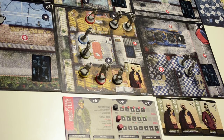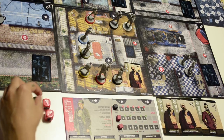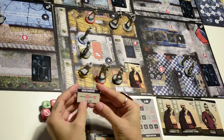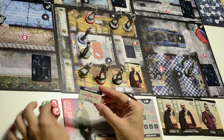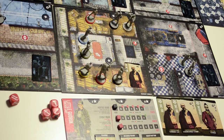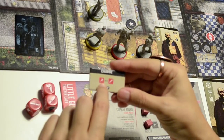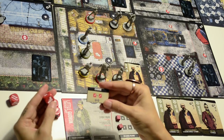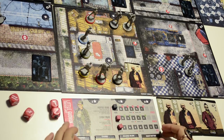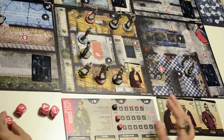I roll two knives and two guns. This green die result counts as a gun according to the stats. Using my abilities, I use the Head Chopper which turns any result into a double knife — so I swap the gun into a double knife. I also use the Charge, which swaps a knife into a run or a run into a knife. Then with the Reverse Blade, the double knife becomes two separate knives. With Heavy Hitter, I add one damage to one of the knives. Each ability can only be used once per roll.